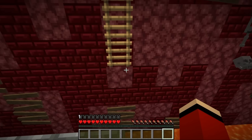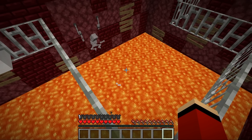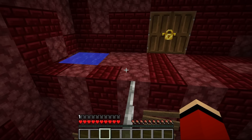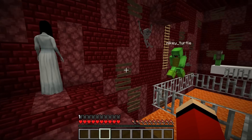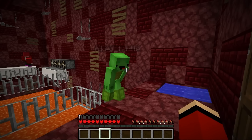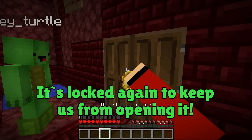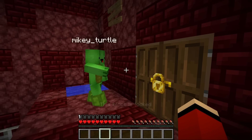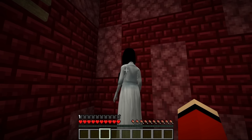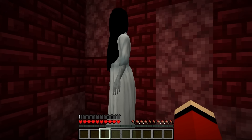Whoa, I slipped - don't let your guard down! Let's try to move on, nice and easy. Phew, I made it! There's a door here but it's locked again, it won't budge. There's a really buff villager over there - let's try talking to him.